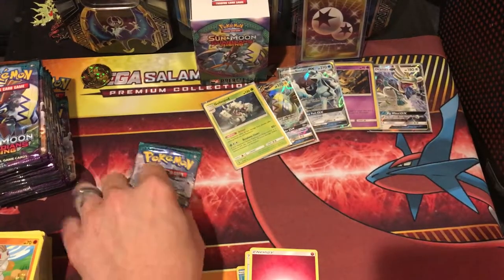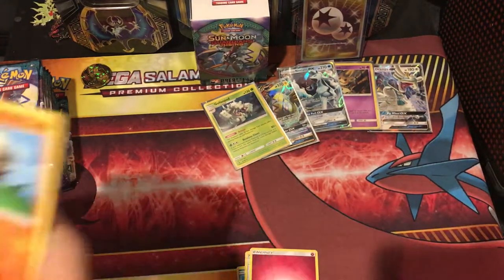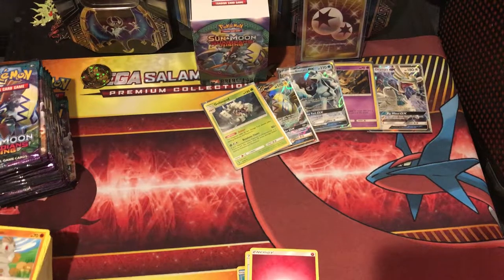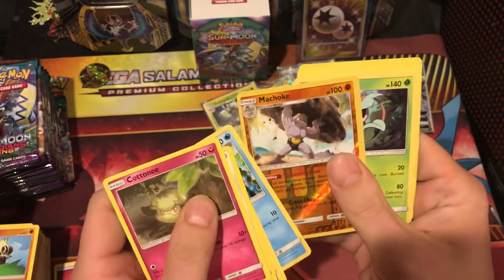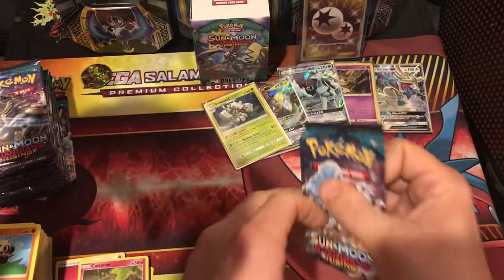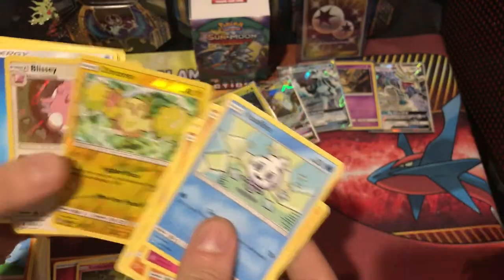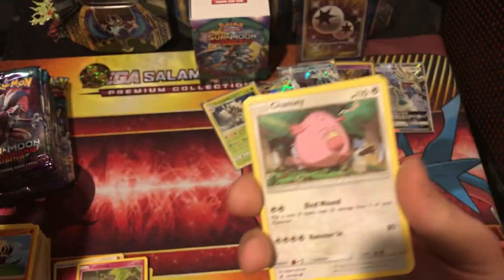Cody's opening cards now, we're getting crazy. Let's make it happen. Fan it, baby. What do you got? We got a reverse Holo Manchamp and a Victory Bell. Be nice to the cards in case there's a good card in there. Chandelure holo — why did I say Chansey? I guess you saw my Chansey right there.